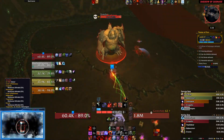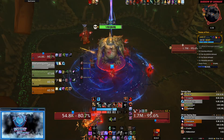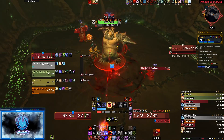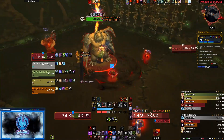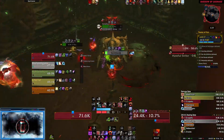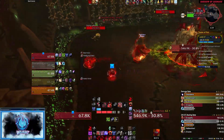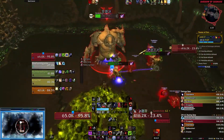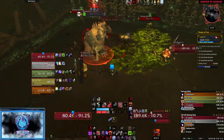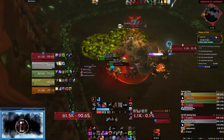If you used Bloodlust or Heroism on the first boss, it should be available again by now, and having Prideful plus Lust for this boss feels great. It's not a difficult fight mechanically, but it can seem to drag on, which may lead to silly mistakes. You can see here we are using Binding Shot and Ursel's Vortex to help keep the adds semi-grouped up. It's not worth pumping too much damage into them as they will die themselves. Once Gore Chop is done, head back to the Chamber of Conquest.